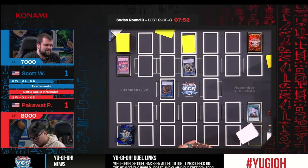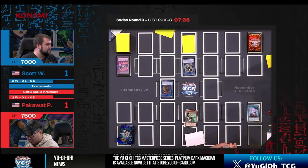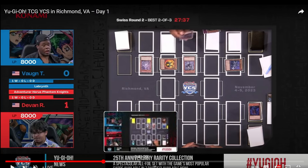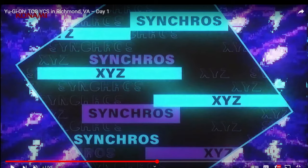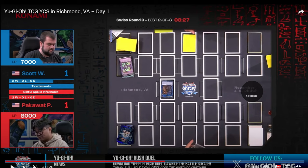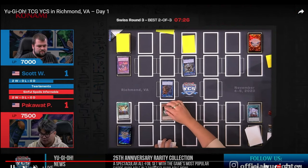He gets the Durandal search. Then Durandal searches Ogier. He activates Museum, summons Ogier, and Scott uses SP Little Knight on the Ogier summon. But Ogier still gets to mill either a Fire Warrior or Noble Arms from deck to grave — looks like he aims to shoot Turpin to graveyard. Turpin is a great extender in grave. Scott thought by negating the Normal Summon he could get rid of the entire turn, but because Pack opened Wanted Poster, that will not be the case.